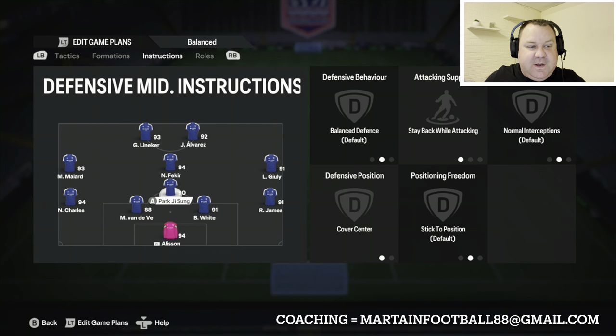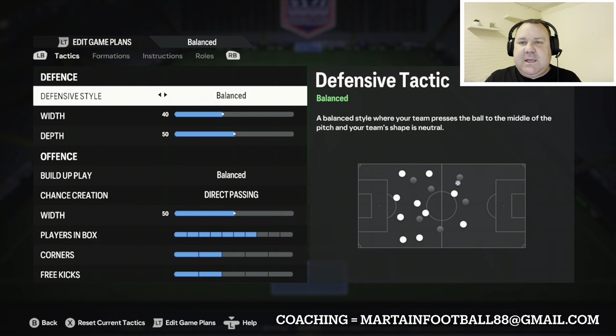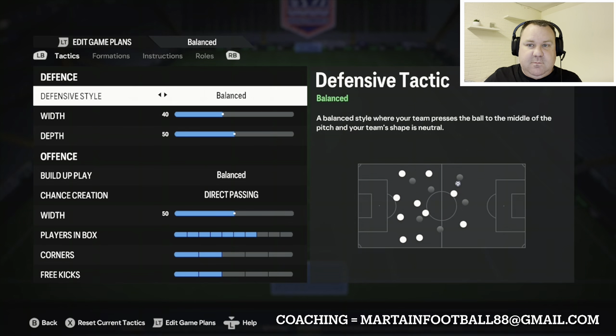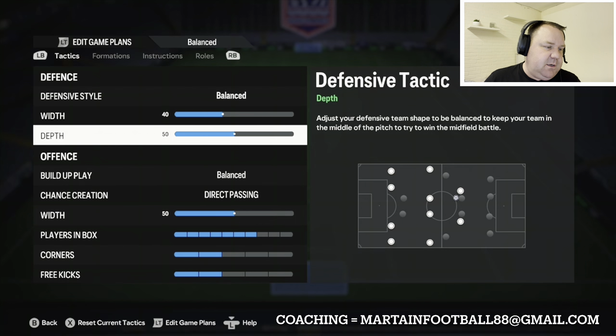The 4-1-3-2 is one of the new formations this year. Let's have a look at it and see how it works. First of all, defensive style: Balanced. I've been using Press After Possession Loss on a few formations but I'm not the biggest fan of it, honestly, unless you're complementing it with loads of other tactics that are pressure, pressure, pressure and you've got the right formation to complement it.